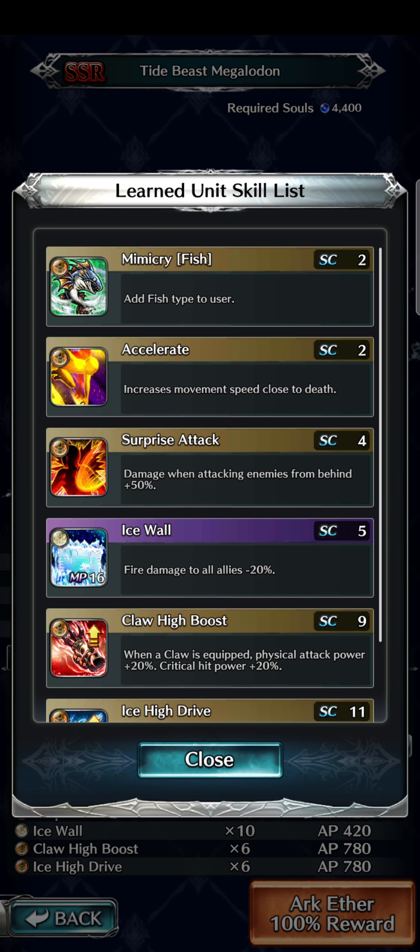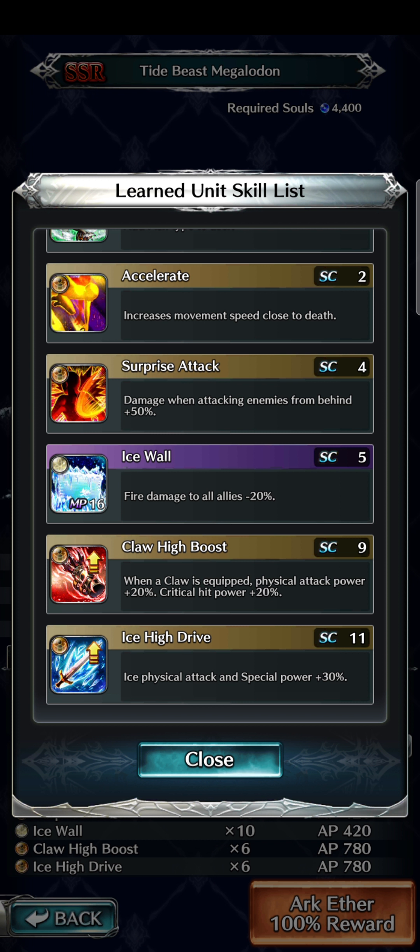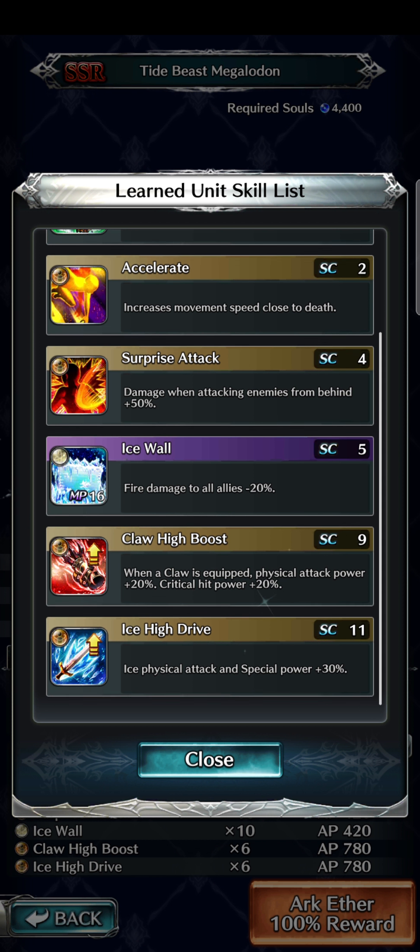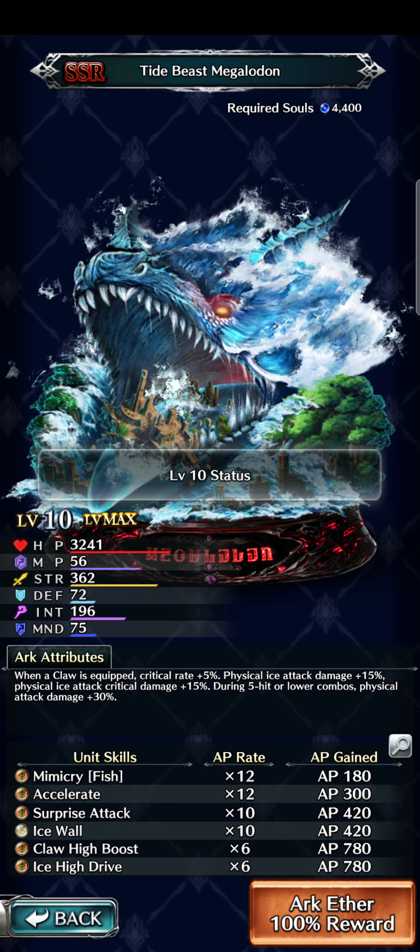From this arc you learn Mimicry Fish, Accelerate, Surprise Attack, Ice Wall, Claw High Boost, and the new Ice High Drive — which gives physical ice attack and special power plus 30%. Again, it screams Celyos and Medin. The arc attribute is really good, and learning Ice High Drive and Claw High Boost is great as well if you don't have them.